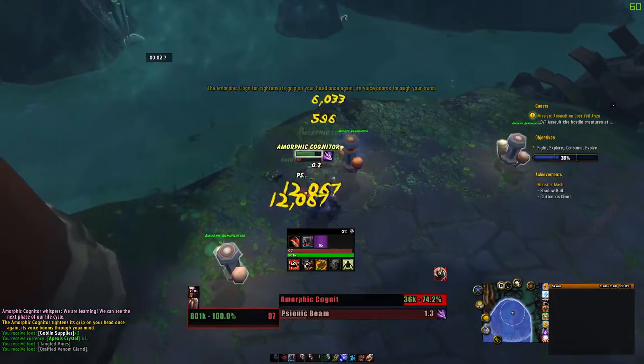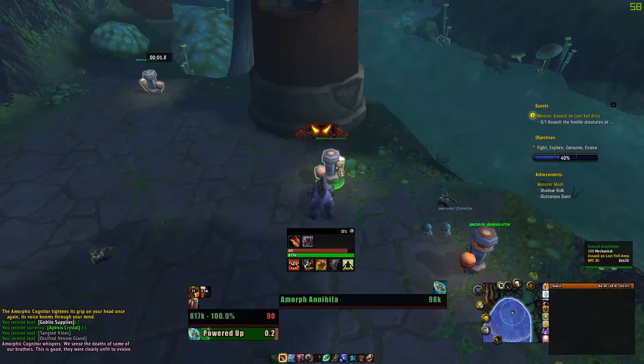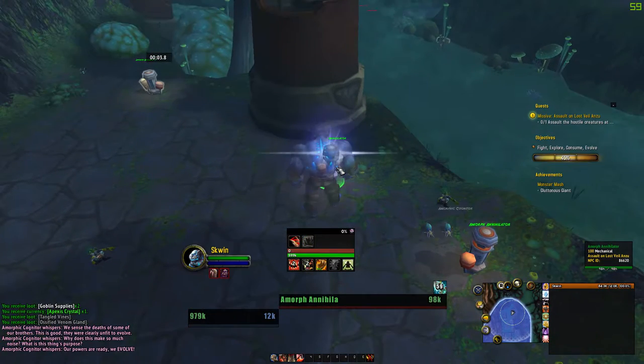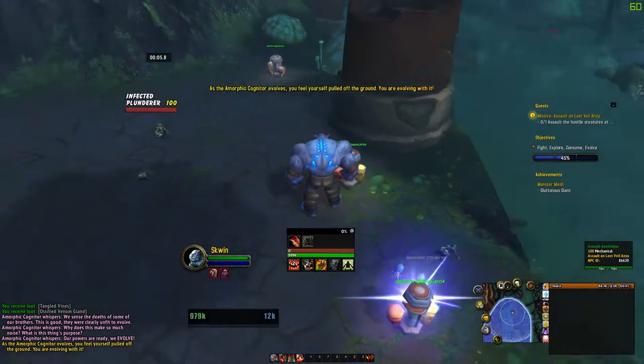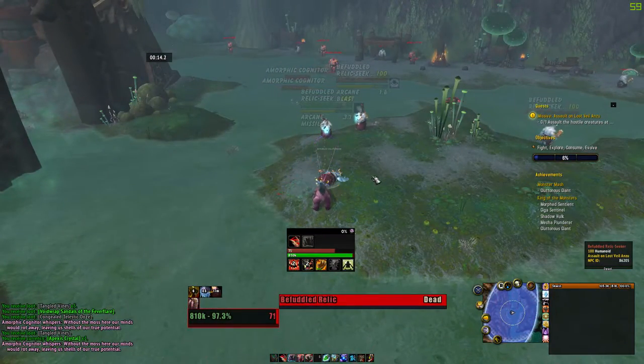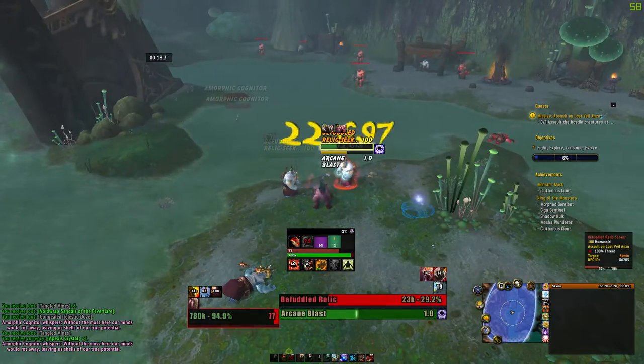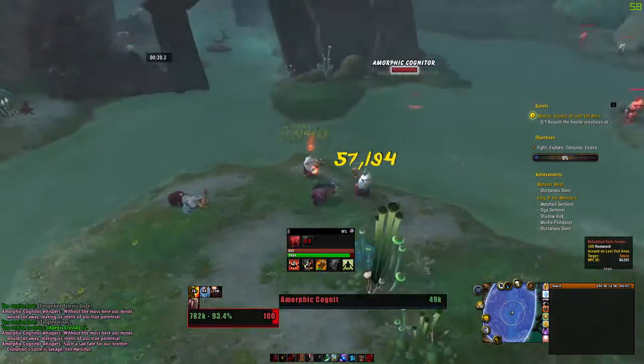The second part of this quest is to turn into a Glutenous Giant. You will need to find some ogres around the area and kill them. Once they are dead, click the corpse and you will consume them. At this point, sooner or later, you will transform into the Glutenous Giant.